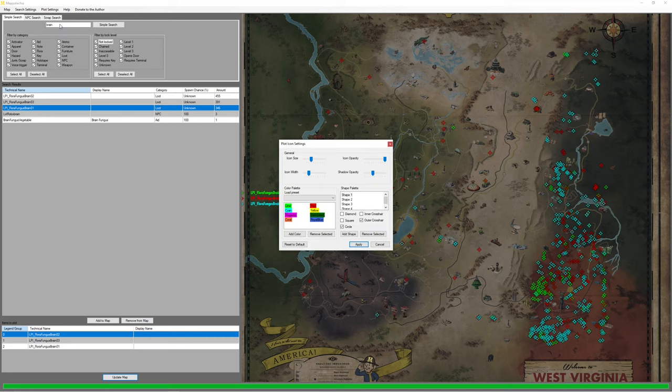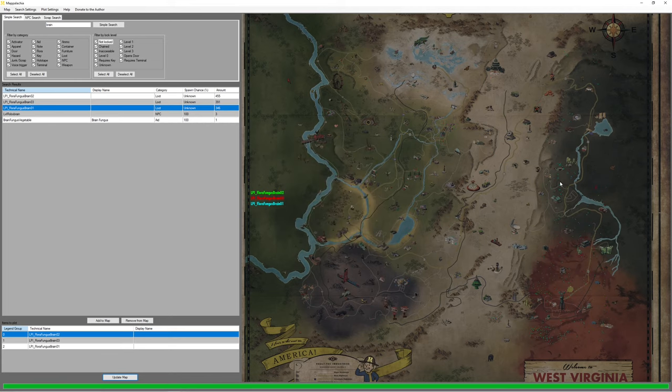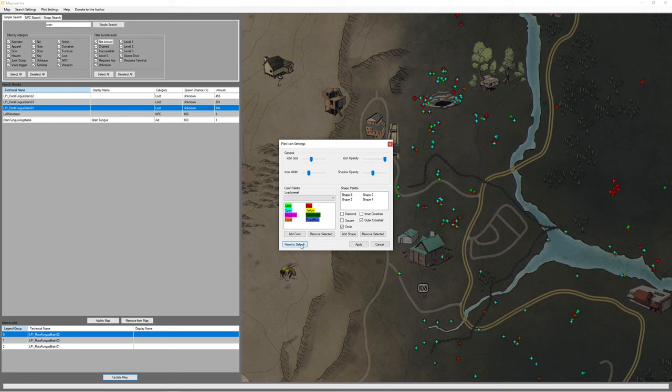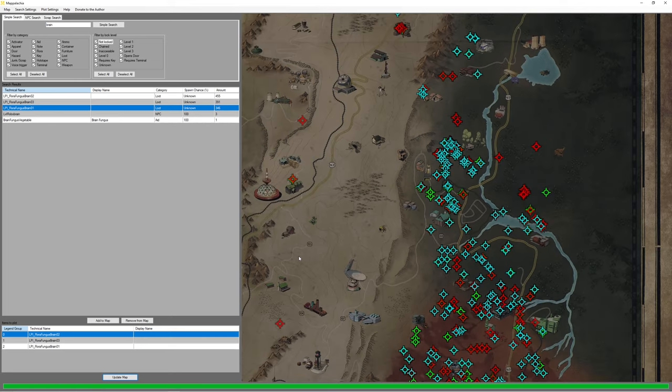Back to normal markers — icons. Then in plot icon settings, you can change colors and shape. Like if I want to count brain fungus on the map, I can change to inner crosshair, make it as small as possible, and apply. Now I have just barely dots, and I can zoom in and count every single brain fungus on the map. I do not recommend doing that — it's over 1000 brain fungus growing on the map. But it's still cool that you can. Let's just reset it back to default.